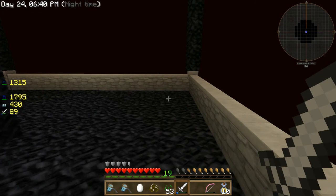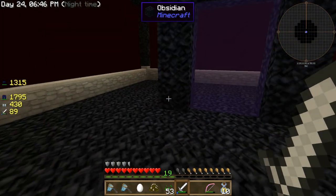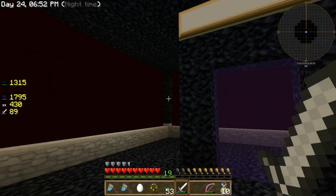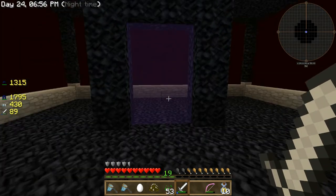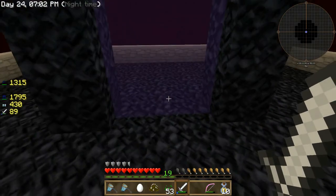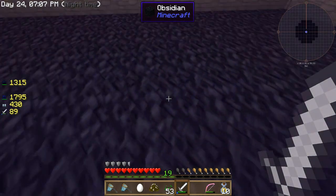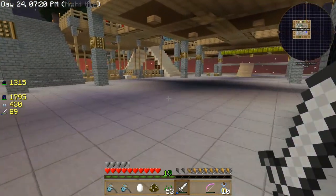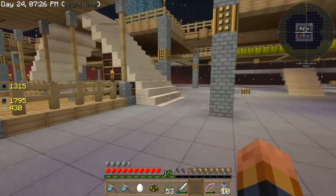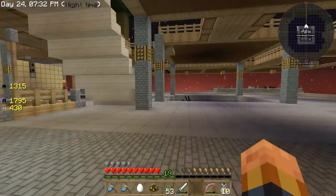I haven't really branched out or gone anywhere yet. I was hoping to get some really decent armor or be able to fly before I do anything. I might go ahead and make this platform bigger — just do some cobblestone out, make it a lot bigger so stuff will start spawning. I did put some glowstone up there just to light it up.